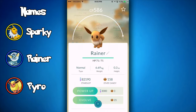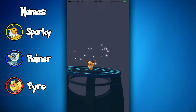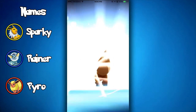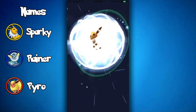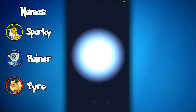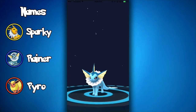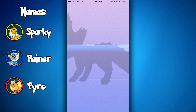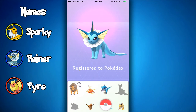Let's go ahead and evolve this one right here into a Vaporeon. Hopefully this works for you guys again — it's definitely working for me as you guys can see right here. I'm really hoping for high CP Eeveelutions, since my other ones were only 700 something. This one's going to be Vaporeon. This is actually my first Vaporeon, so that's pretty cool.